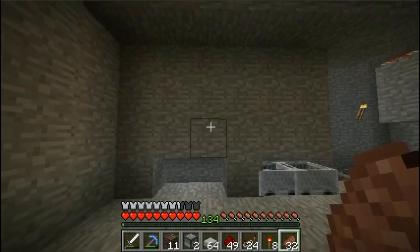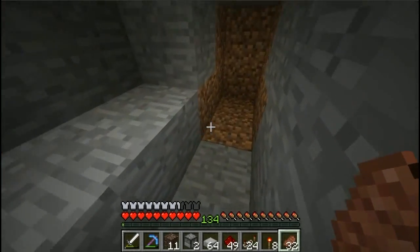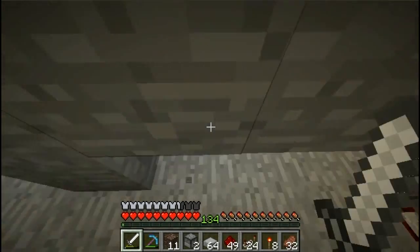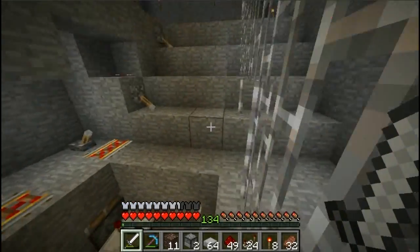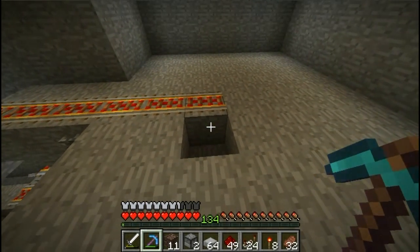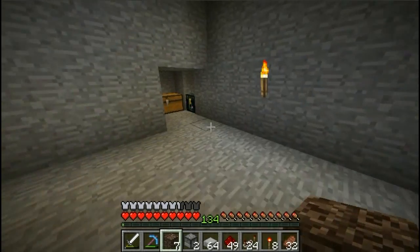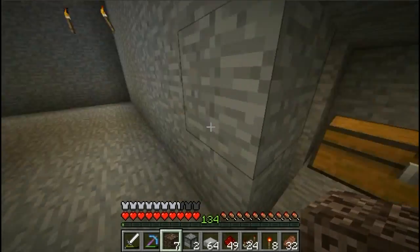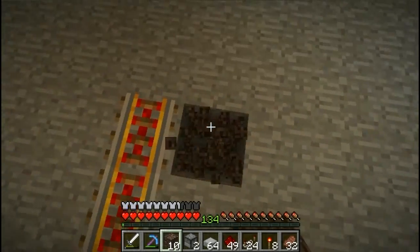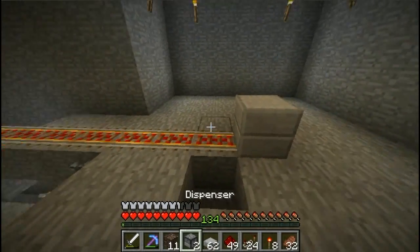Then we can get into our safe zone behind the iron bars and observe the whole thing without the wither shooting us constantly. When we turn off the lever, the pistons will move down and the carts start moving. The wither would take damage, destroy these blocks, move again, take damage, destroy all these blocks. For the rest of the mining tunnel I would just make a small tunnel down here and the rest would be done by the wither. So the first thing is we need to get the wither into the minecart.